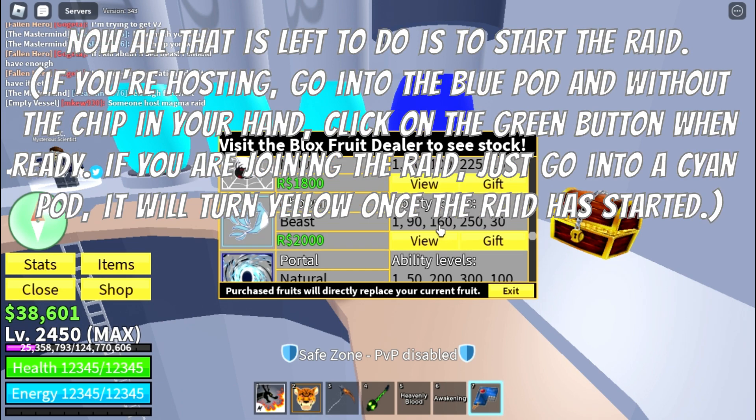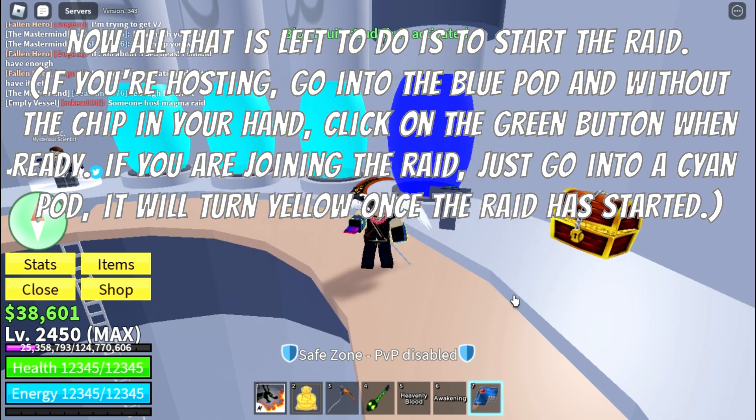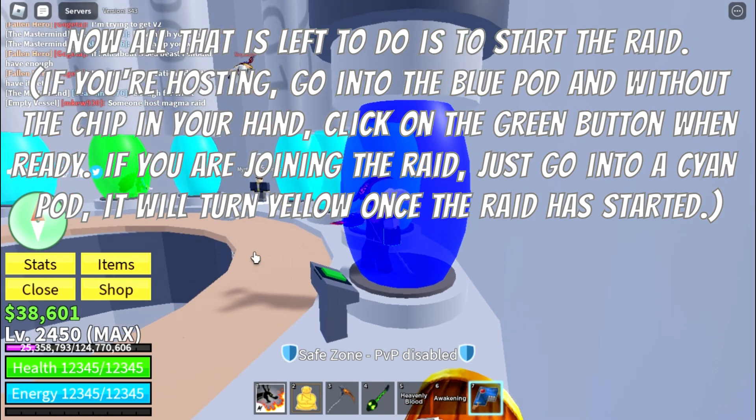Now all that is left to do is to start the raid. If you're hosting, go into the blue pod and with the chip in your hand click on the green button when ready. If you are joining the raid, just go into a cyan pod — it will turn yellow once the raid has started.